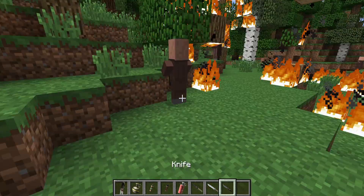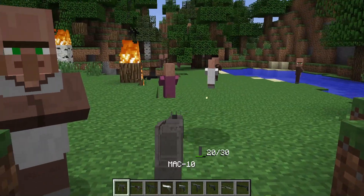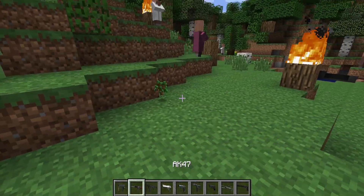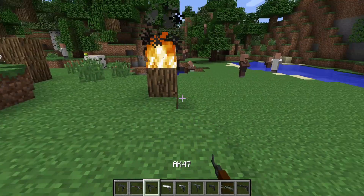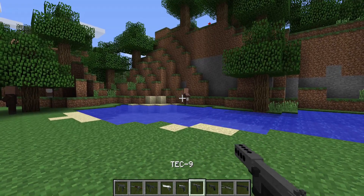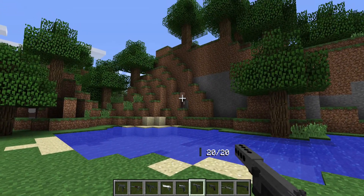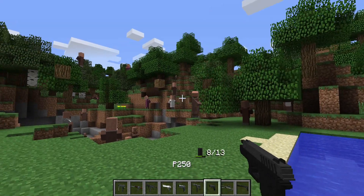Everything in this content pack is so functional. You can see there is an iron sights feature which is part of Flan's Mod, but it's not really realistic to use in CSGO since there are no iron sights on the actual weapons. You'll see all the weapons from the game itself like the deagle, the AK, the P2000, the USP, the Tec-9 just to name a few. Each weapon actually functions exactly like it does in the video game itself.